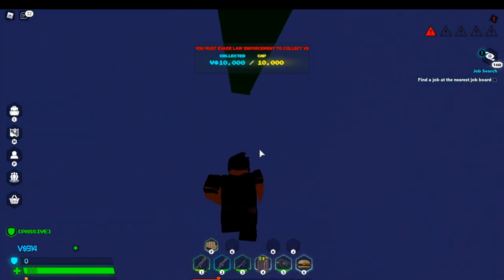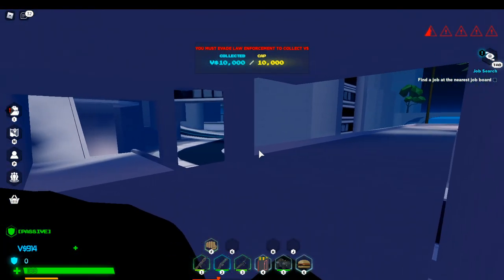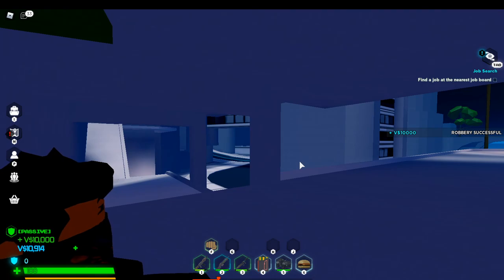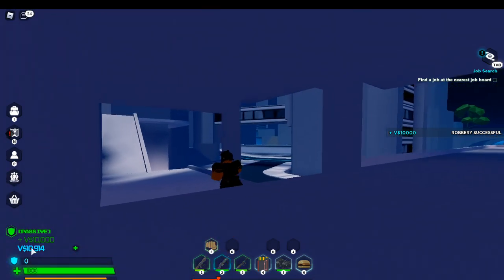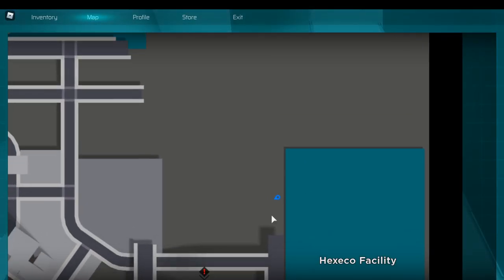This area is kind of hidden — no one would really drive by and look over here for you. It's already almost gone. You can get more money if you do everything yourself because it gives more. And boom — I just got 10,000 from that. It's insane quick money.